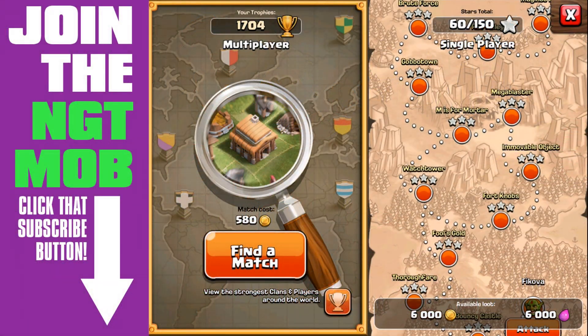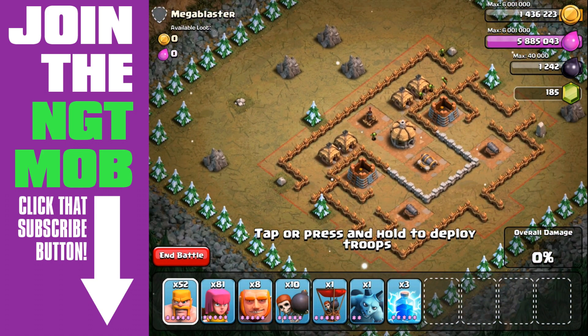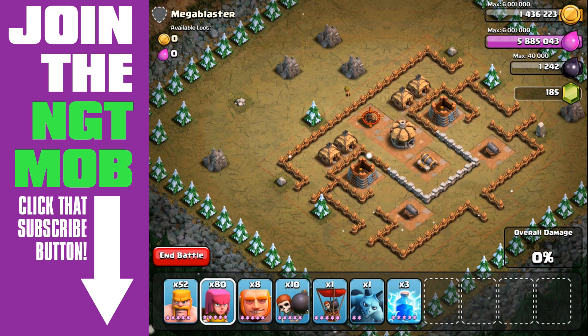What's up guys, Spiderbot here. We're on level 14 for our Clash of Clans single player — the Mega Blaster. This one is very similar to the last one, only we have an air defense, so you can't just send in one balloon or one minion right away. You've got to take out the air defense first.